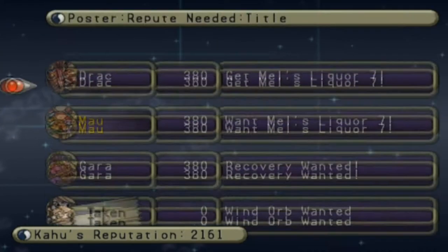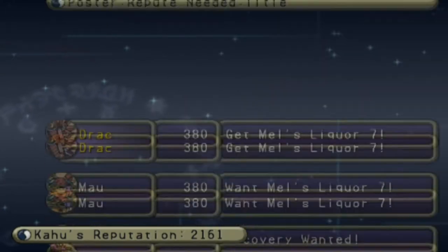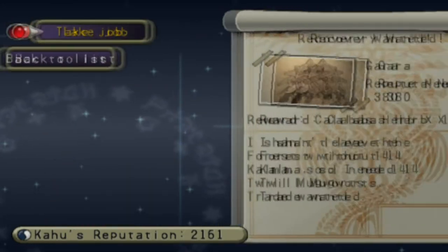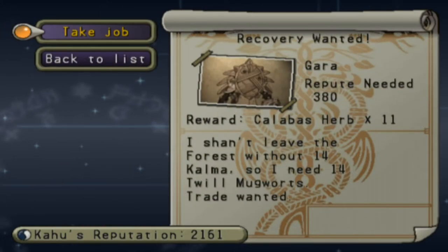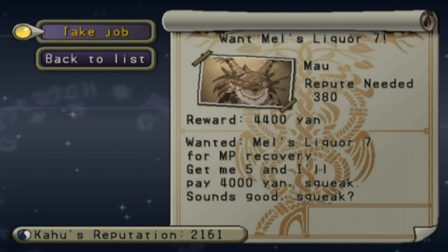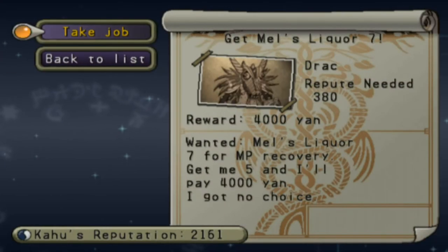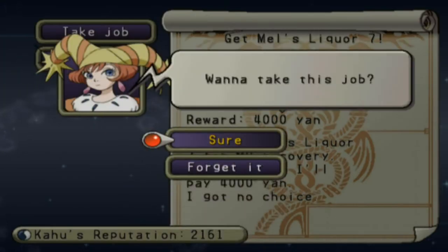This job wants five, and the Mao guy also wants five. I may honestly have ten, so I might be able to complete both of these. But this one still needs 14 Twill Mugworts and I only have like six of those. Just to double-check before I run — get me five for $4,000. It looks like they are the same job, just by different people, so let me run back. I think I have enough in storage.